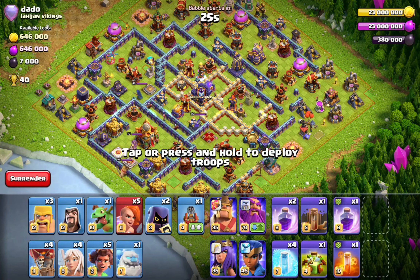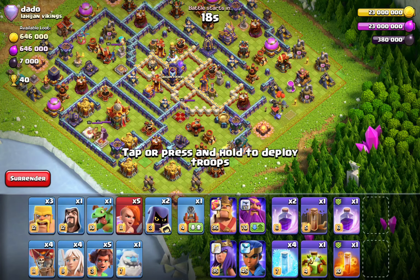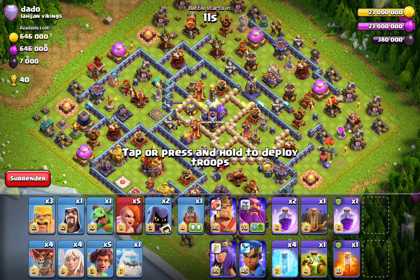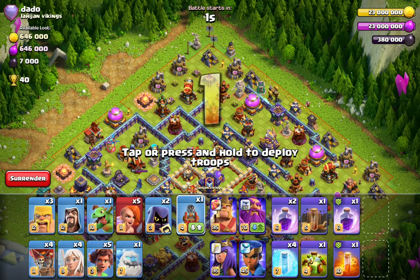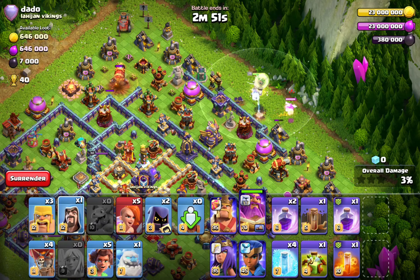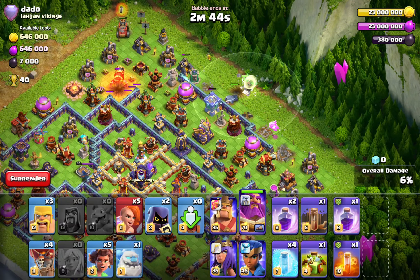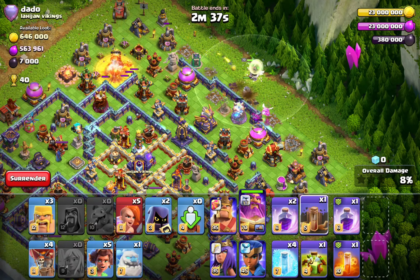We're here on a box base in Legends League. It's a bit weirdly designed — my trophies aren't too high on this account, I'm just doing testing and YouTube videos. We're gonna see if we pop the warden ability on the monolith to get double exposures and a big funnel. I'm always giving the warden one baby drag to speed things up and funnel him inside the base, because if there are trash buildings on left and right the warden will just stay on the outside.